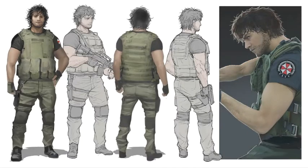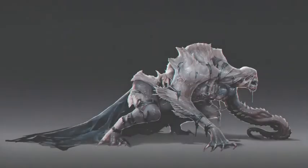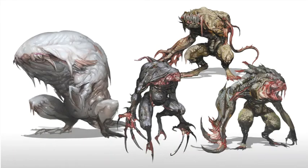In this one we have Carlos and Nemesis — I like to consider this like K9 Nemesis. This is the Hunter Gammas, I think. The different stages of their evolution: the one at the top right is kind of similar to what they were in the original Resident Evil 3, and this is kind of like the evolution to what they became in the remake.